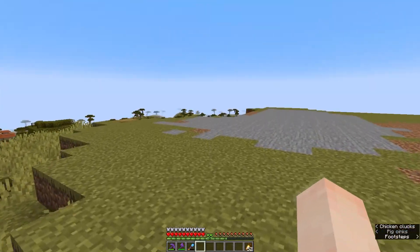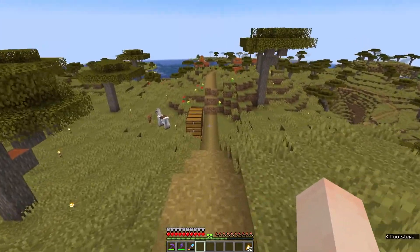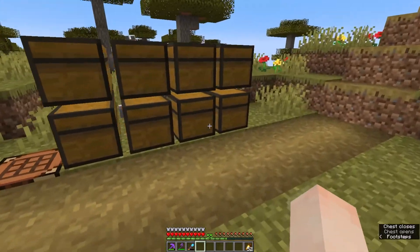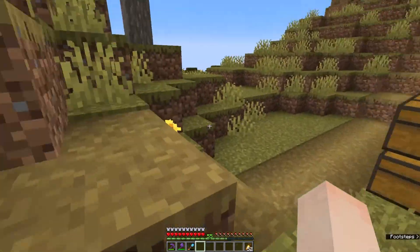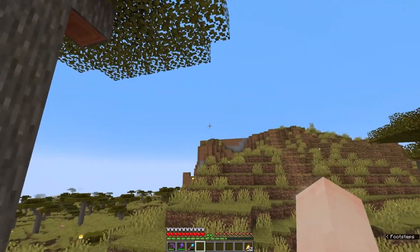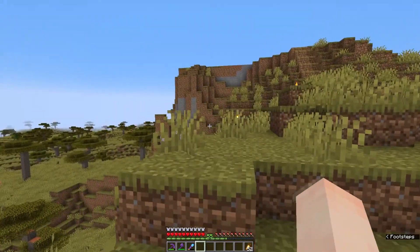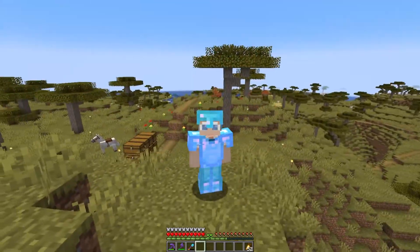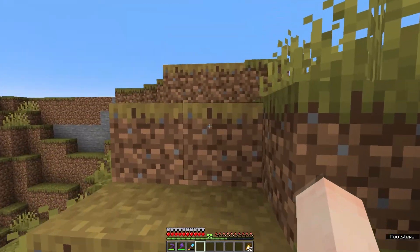I went ahead and brought everything I'm going to need for the first part of the build. It took a while to get it all shuttled down here. I'm not going to do the whole castle all at once — I'm going to take it one piece at a time. I'm going to start with the leftmost piece of the build, which I'd call a tower with a copper dome on top. I think it looks pretty cool. I've been ready for a few days to start this build, so I'm really excited.